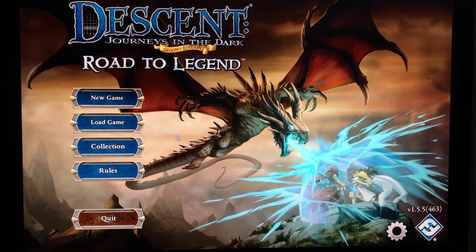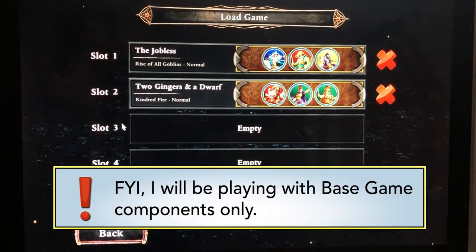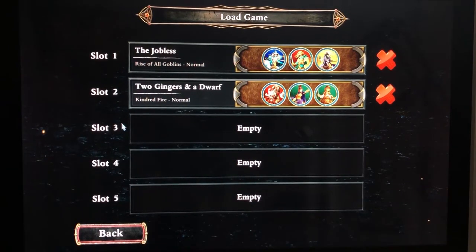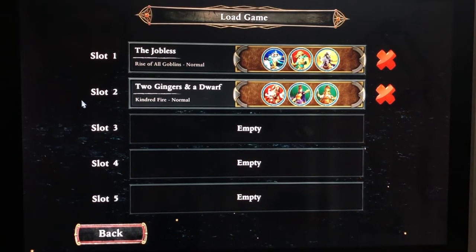Let's get into this right now. I'm gonna load my game. It's been close to a year since I have played Descent on the app. I mainly have been playing it with a few of my friends — not so much now because it's locked down. The last time I played it was as the Overlord with three other people. My game here is called 'Two Gingers and a Dwarf.' I'm playing the Kindred Fire campaign, which is a free campaign, and I think I'm close to halfway done.